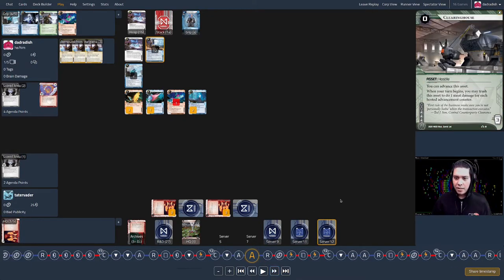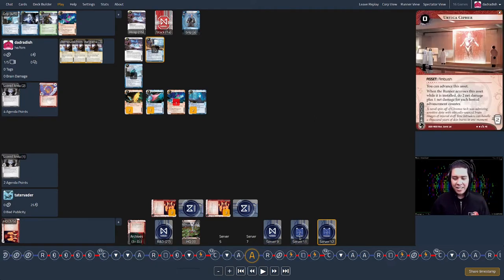The corp draws a Clearinghouse, makes server twelve with a Clearinghouse in it, and advances both cards. This is a big sigh for me — server eleven, which I left alone, could be a slowly advancing agenda. Or if it's Clearinghouse, it's become more dangerous; if it's Urtica, it's also more dangerous. I feel like I have to run it this turn, or there's a lot of pressure to at least.